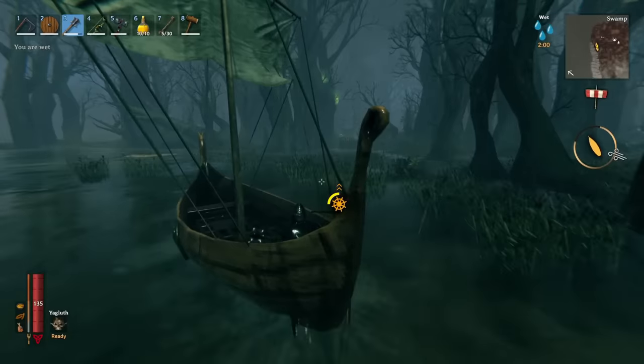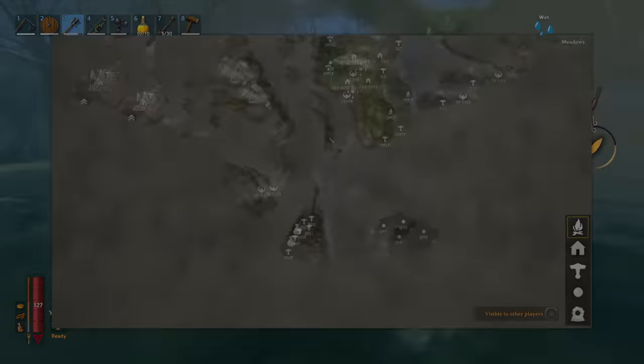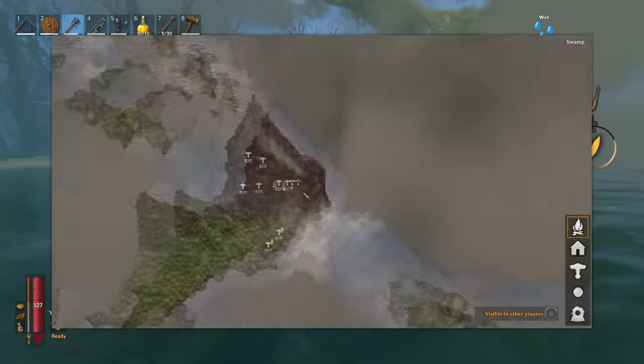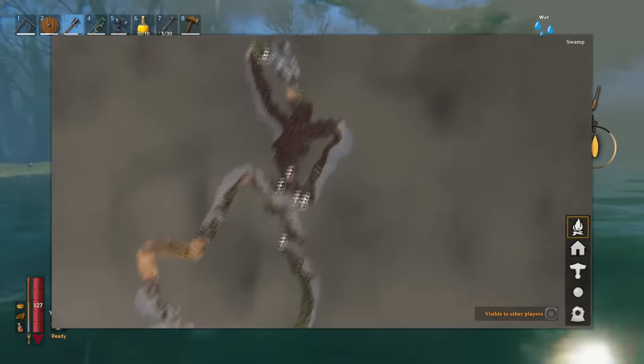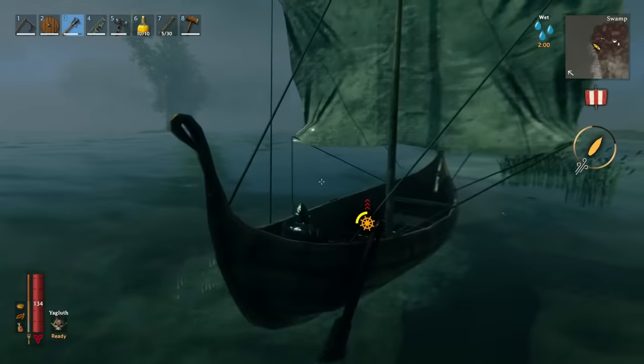We can find both guck and ancient bark in the swampland biome, which looks like a brown muddy area on the map. I suggest you build a boat to find the swamp biome if you haven't found it yet, because it's just so much more efficient than using a raft. You will need bronze nails to make a boat though, which I have another guide on linked below.